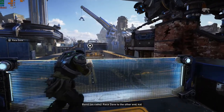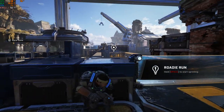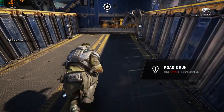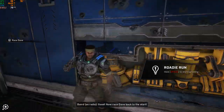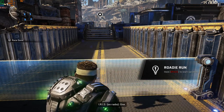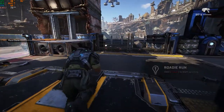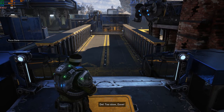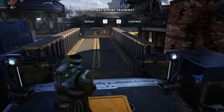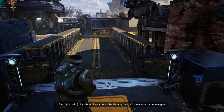Race Dave to the other end, kid. Iris, countdown please. Three, two, one, go. Good, now race Dave back to the start. Iris? Three, two, one, go. Too slow, Dave. All right, good job. Data's clean. Just think, every time a team wants a sprint, it'll have your distinctive gait. Lucky them.